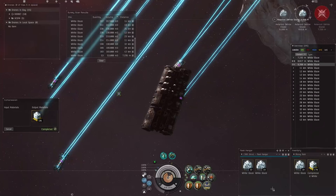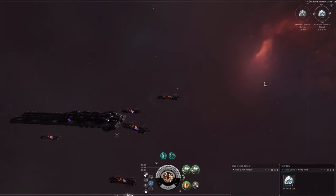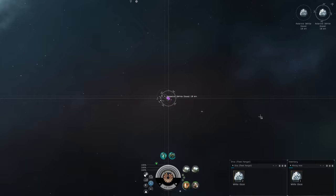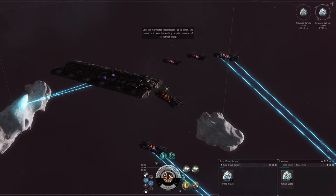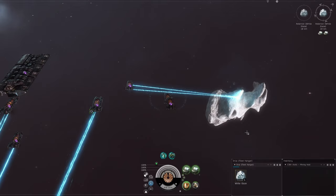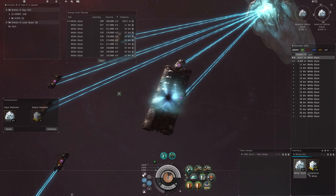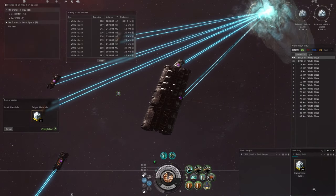We filled up the fleet hangar while talking and that rock just died, so now we go through and cancel all the harvesters — some are still running to get the last bits. Then we go through every alt and reassign to the next backup target. We're making sure everything is out of their ore holds, and we have some compression to do. We've done 246 units so far which is pretty good. We got one Hulk that's on its own little rock by itself, which is fine.